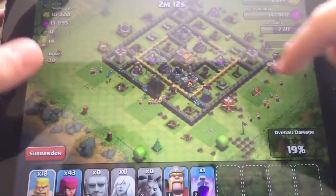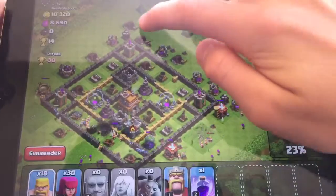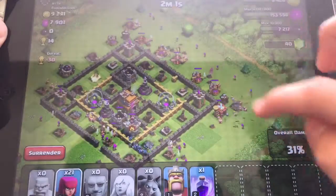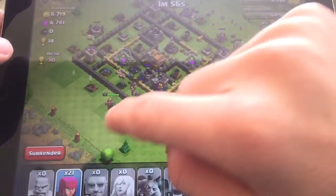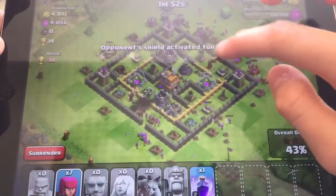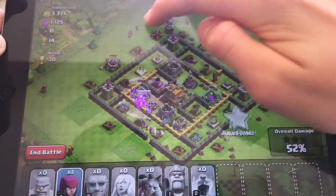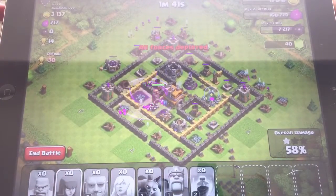Take out these buildings over here. Put some more in here. Take out these buildings to get 50%. Put down some archers, put down our king. Put down those. Put down some of these to get 50%. We got this one. Put down a rage spell right there and take out some of these. Hopefully my king will go for the town hall. Yep.